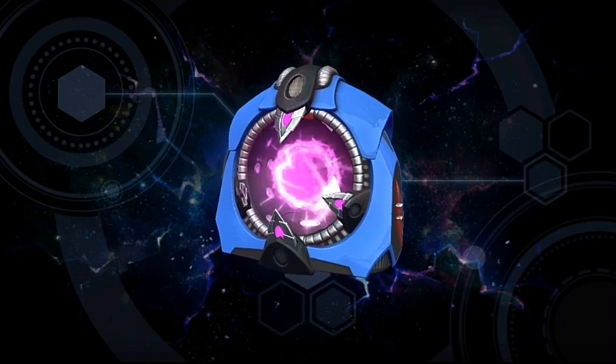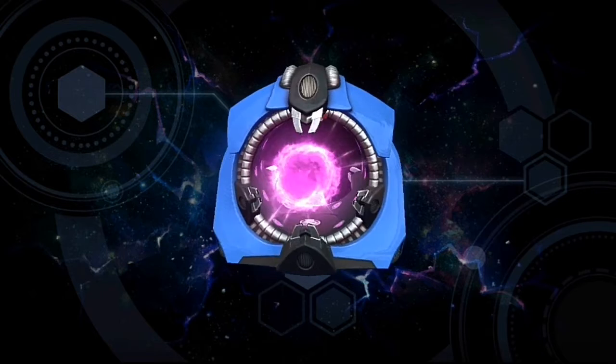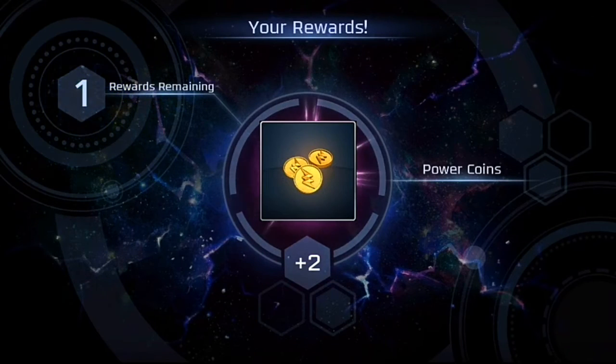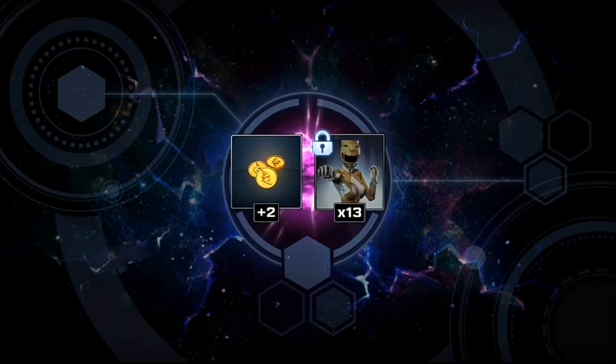Let's try to open one of them. It looks like some kind of energy ball. Let's press on it. As you can see, you will get power coins. And I've got a new character which is common — Trini Kwan. This is a mighty morphine character.